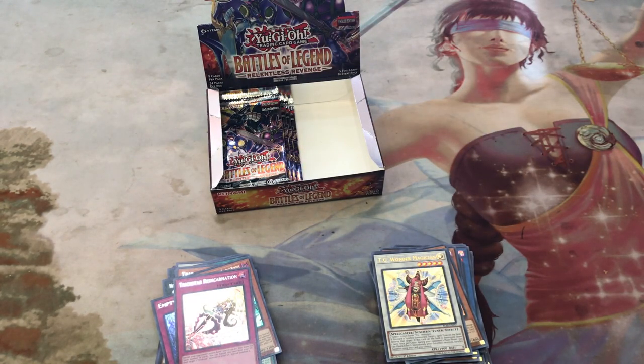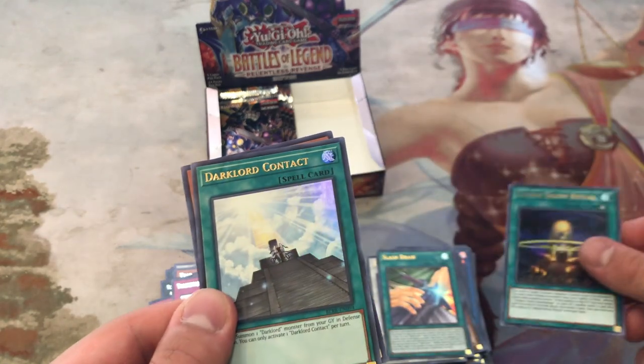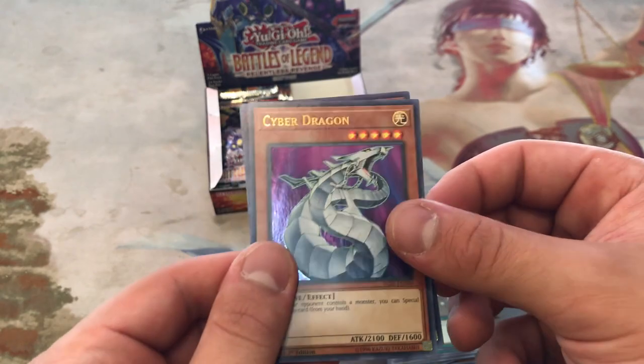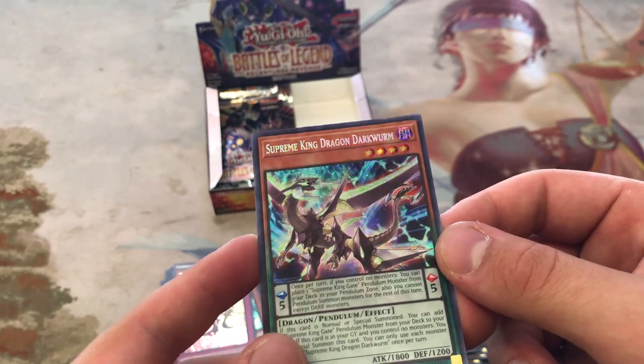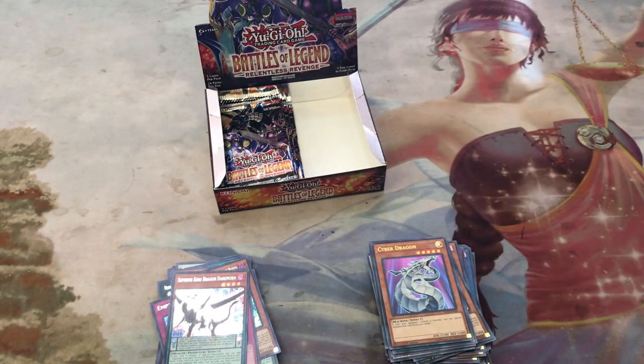Still looking for Gamma Seal. We got Reincarnation, that's awesome. Slash Draw, Litmus Doom Ritual, Dark Lord Contact, Cyber Dragon — second one of those — and Supreme King Dragon Dark Wyrm. Kind of a cool reprint in secret, actually. I like it.